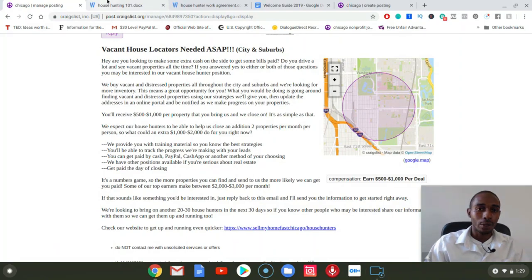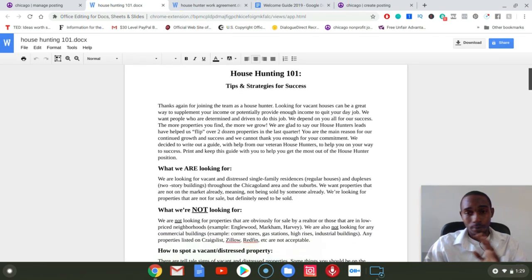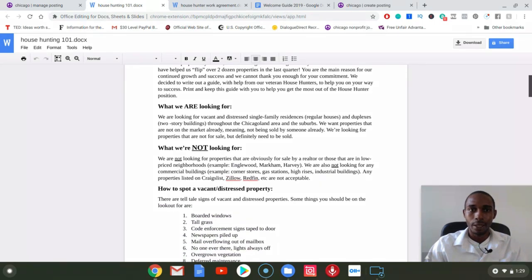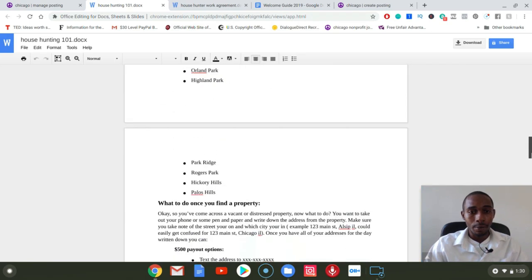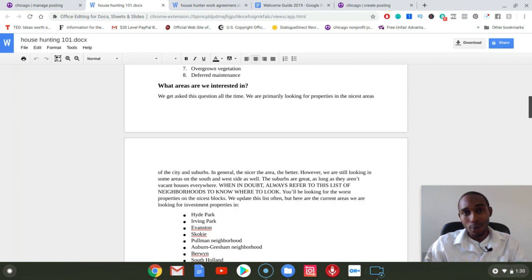So here's house hunting 101. Once they respond back and say they're interested, I'm shooting them over this document. This is giving them the road map to making money with my business. All you have to do is copy and paste this information or just shoot them out the document — put it into the email and shoot it out. We're telling them what we're looking for, what we're not looking for, how to spot a vacant or distressed property, what areas we're interested in, and what to do once you find a property. This all comes once you find your buyers already.